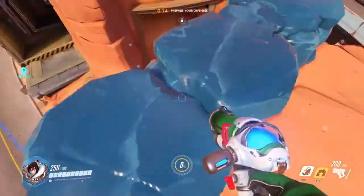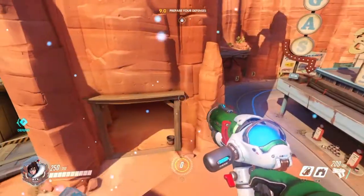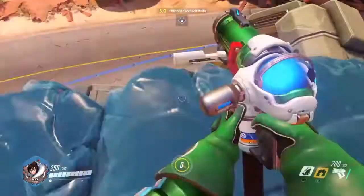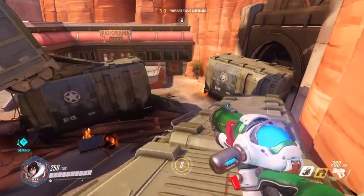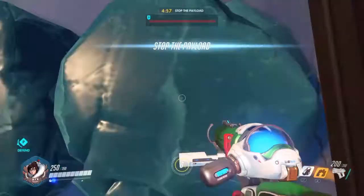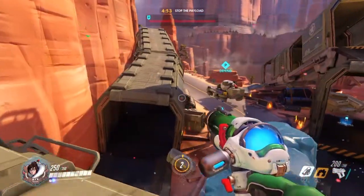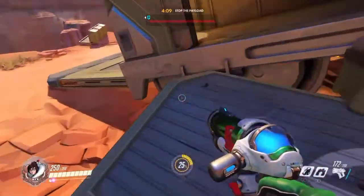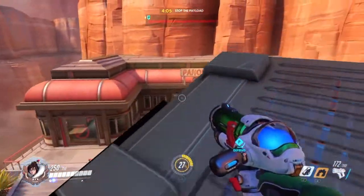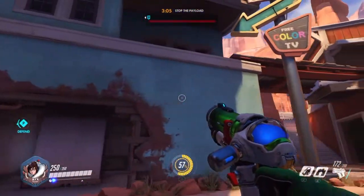Starting out in Route 66, we have a spot commonly used by Widowmakers — it's a decent spot for covering the first area. Next we have all three containers here, or train cars. This one right here I recommend the most as it doesn't have a clear line of sight for a Widowmaker. This one here is probably your riskiest bet unless you have a Reinhardt up there to protect it.